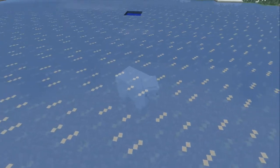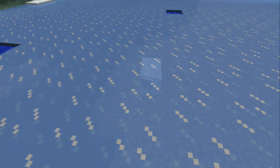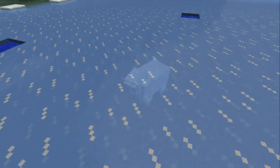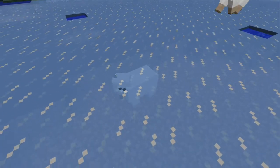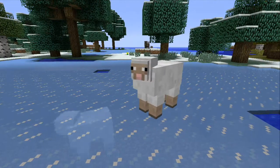So yeah, there's a sheep that is trapped under the ice. You probably recall my other video about the chicken that's trapped under the ice, and now we have a sheep that's trapped under the ice. Now we gotta find a cow, a pig, and possibly a mob that's trapped under the ice.